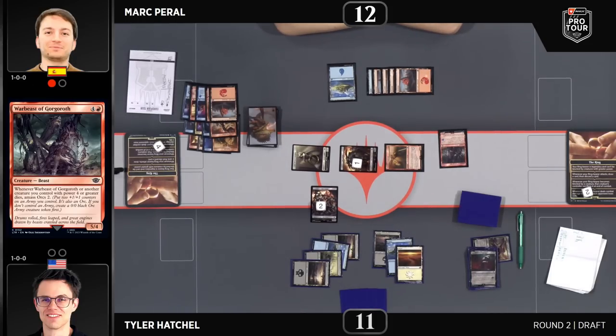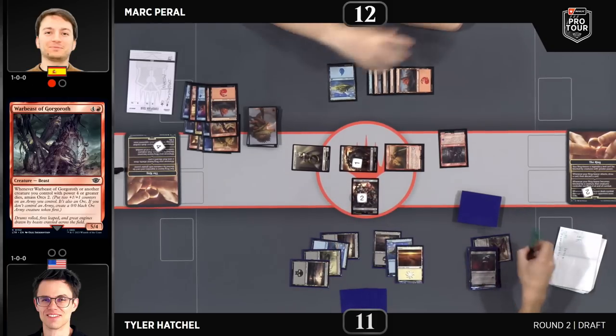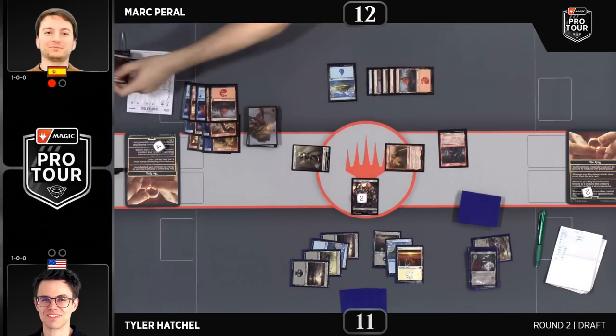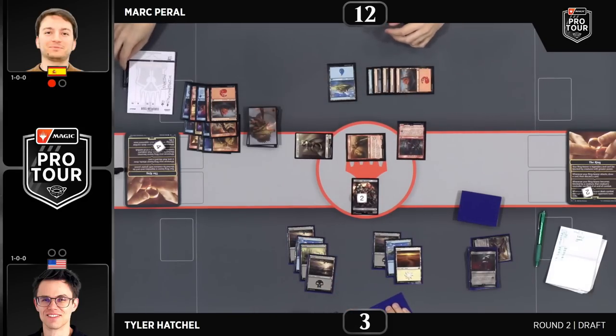Look at these blocks — the best block is putting your two-two in front of your opponent's one-one; otherwise it's a chump block on the four-three and you're taking eight. This is very much looking like Mark's game to win. He'll be very happy getting closer to that 2-0 finish. Nathan Stoyer waiting in the wings to play off against whoever wins this match. At the moment, Hatchell has to find something to get back into it. I just picture either of these players walking out hyped to be 2-0 and then being like: 'Did Nathan win?' 'You don't even have to ask that question — Nathan won.'